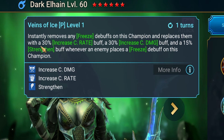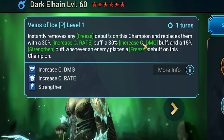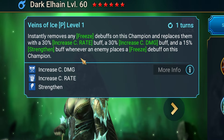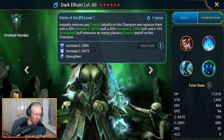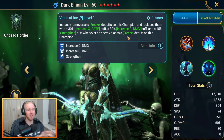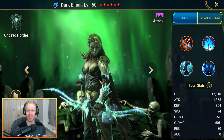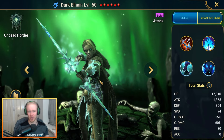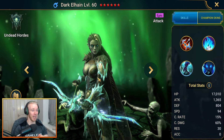The second passive, also on a 1-turn cooldown: instantly remove any freeze debuffs on this champion and replace them with an increased crit rate buff, a 30% increased crit damage buff, and a strengthen buff whenever an enemy places a freeze debuff on her. So she actually wants to be frozen - she unlocks her full power when frozen by the likes of Frost Spider and Ice Golem.